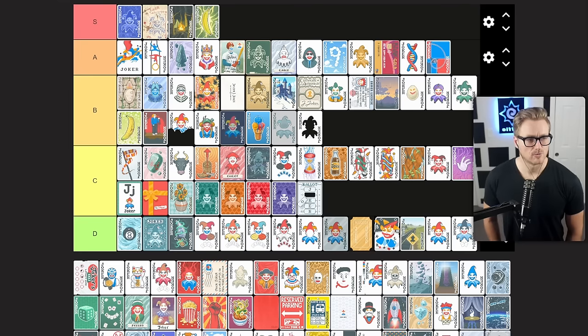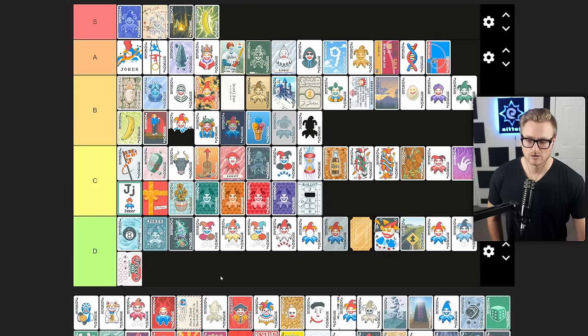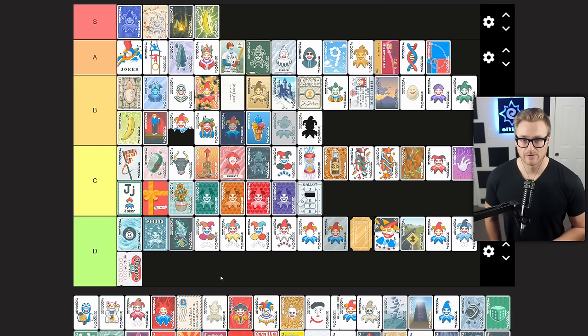Loyalty Card gives you times four mult for every six hands played. Unfortunately this is often a very clunky solution to multiplicative scaling — every six hands isn't even every round in most cases, so it can leave you in awkward situations where when you need that multiplicative scaling the most, it's completely absent. Compared to something like Acrobat where you can rely on it and shape your hand around that last played hand every time, I don't think this is a good solution. Not excited to pick it up — D tier if it's not active, otherwise skip.